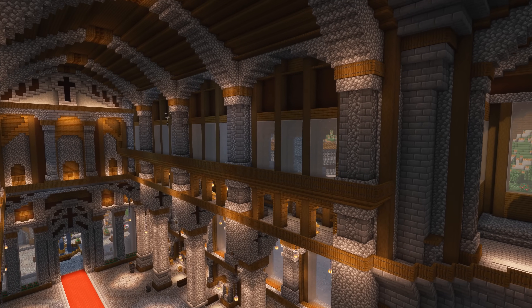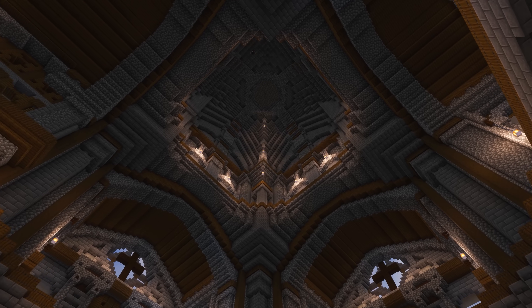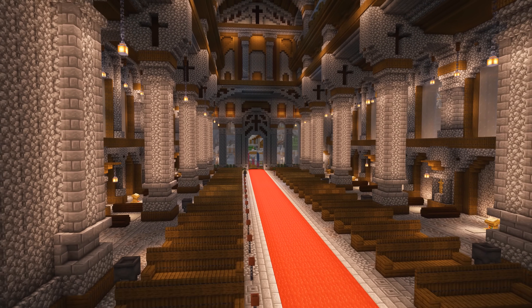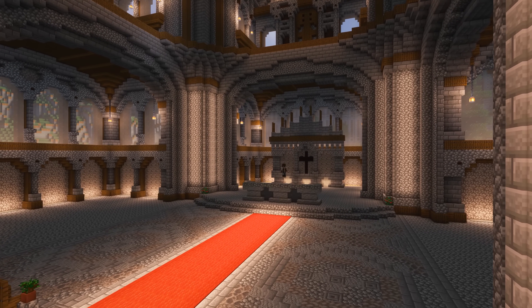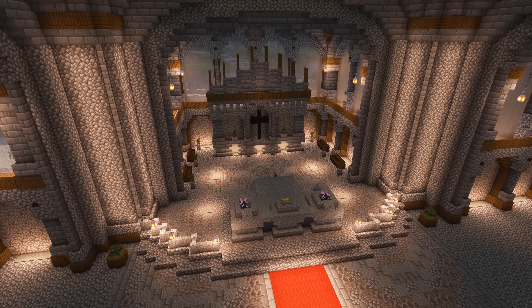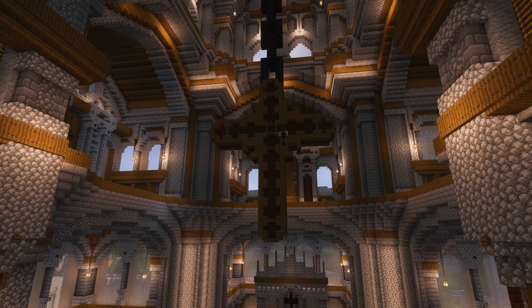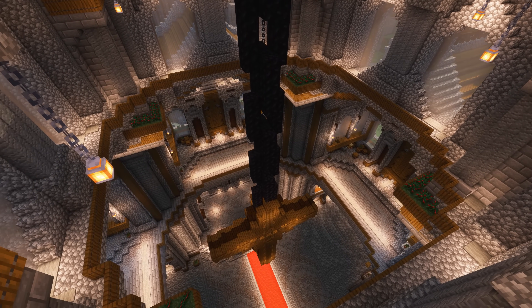The good news is that this cathedral is now fully detailed and all that's left to do is add in those final decorations. We're going to finish this off with some benches right down the middle of the church, and of course we also have to build the beautiful church altar. The cathedral still looked a little bit empty, so I decided to also build one giant cross hanging down from the center dome. I thought this was a really cool idea and it kind of helps fill up that empty looking ceiling.